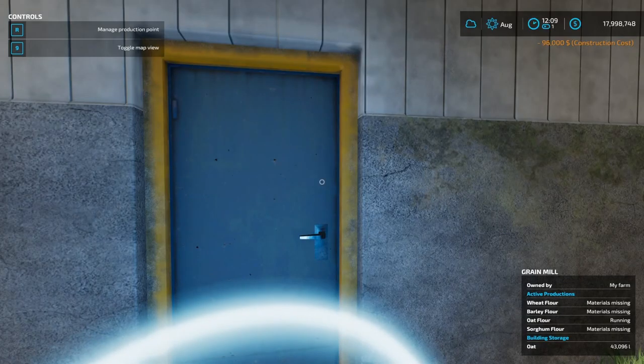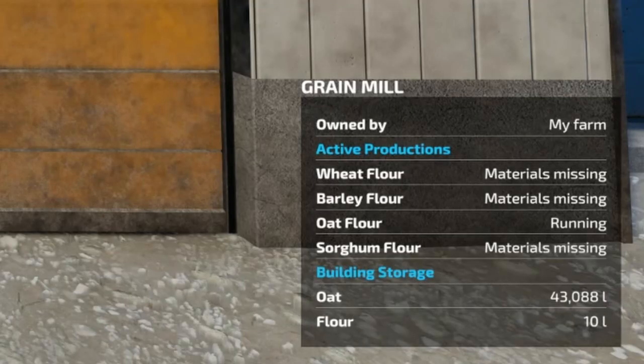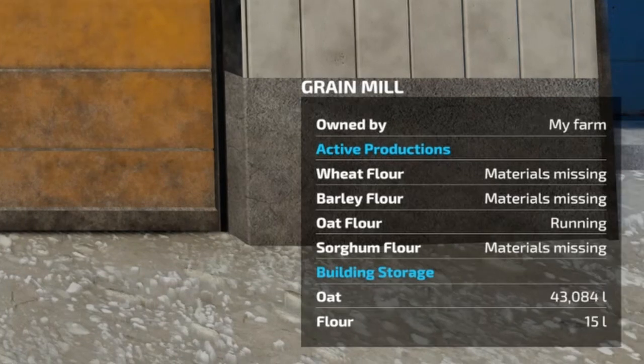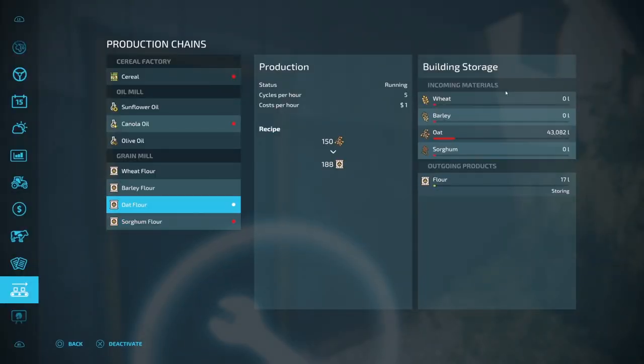Boom — it's purchased. As you can see in the bottom right corner, I now own this facility. It says I can take wheat, barley, oat, or sorghum and turn them all into flour. You can also see that building storage already has oats at 43,084 liters, and it's already making flour for me. Clicking on this lets me turn individual production lines on and off, so I've got just my oat flour going.